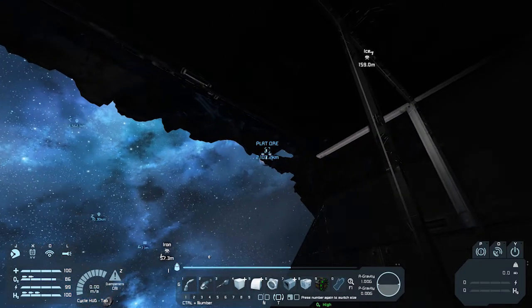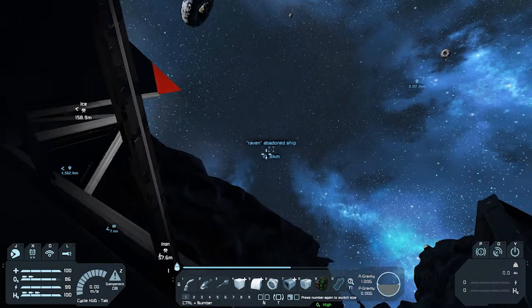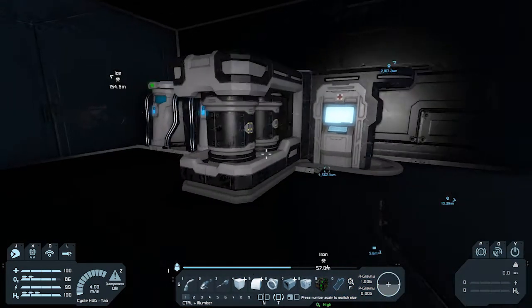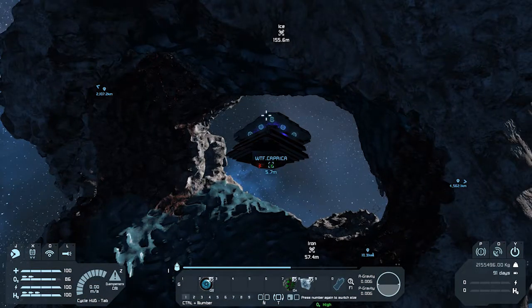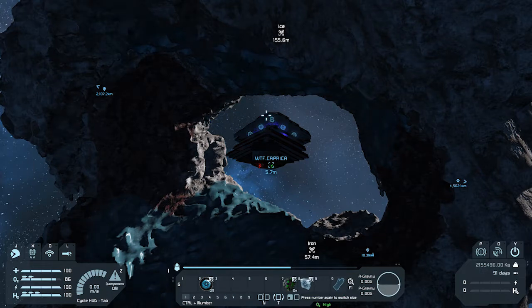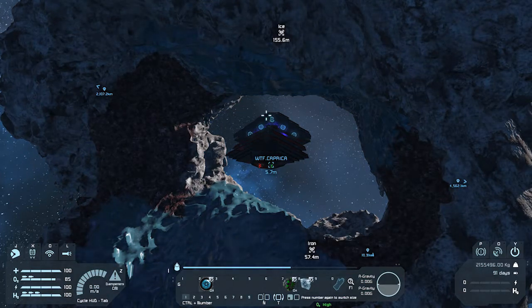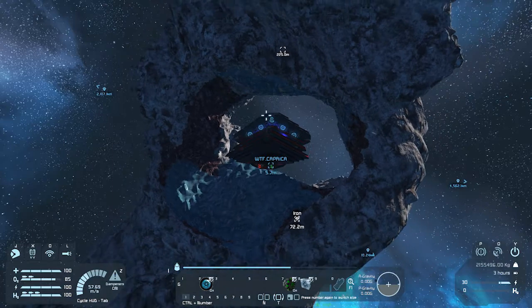We're heading in that direction. I found an abandoned ship right there but there's nothing in it. Thrusters are already on. Let's get out of here.